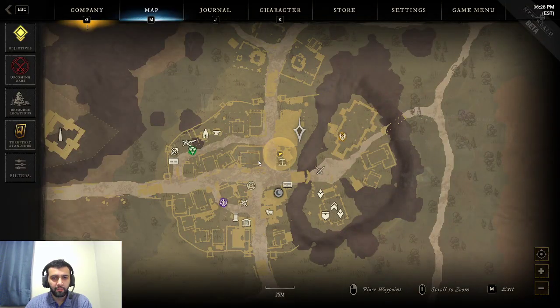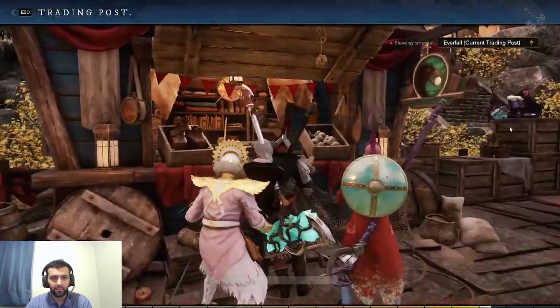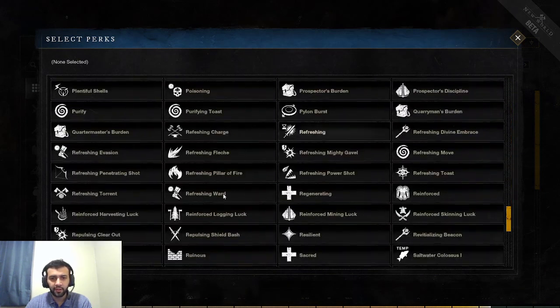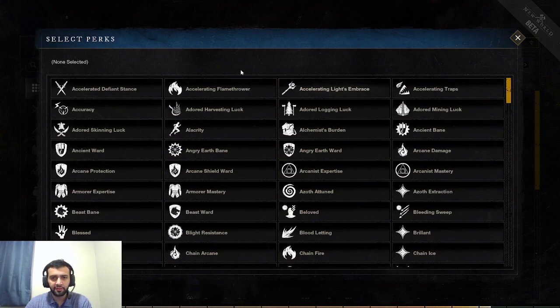So what are perks? You go to a trading post and you can see all of them. These are all of the perks available in the game. Amazon Game Studios will obviously buff and nerf these, change them, add new ones. So what you see is kind of limited in scope, but just know that these are the ones that were available in the beta.